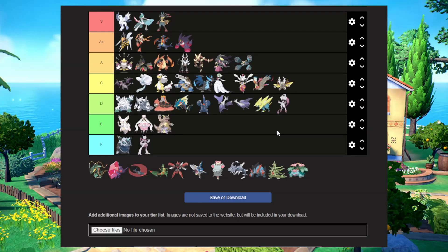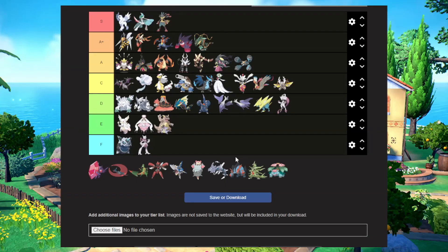Mega Pinsir can go in C tier as well — it's a little better than Heracross, makes its design look a bit better. Mega Rayquaza I'm going to put in A plus. Original Rayquaza is already like A tier, but A plus for the Mega — it takes it to the next level, makes it look very scary and very intimidating. I really like that Mega Pokemon.